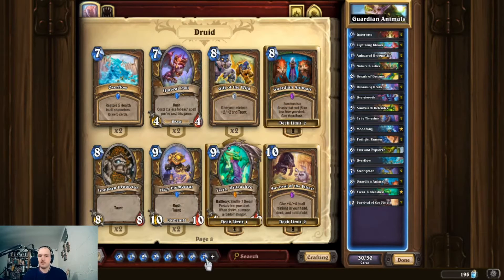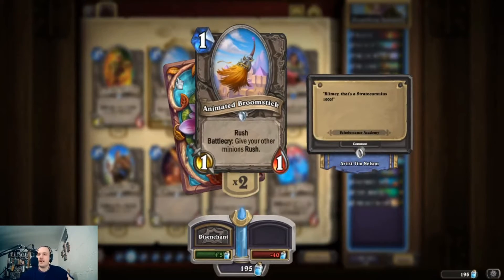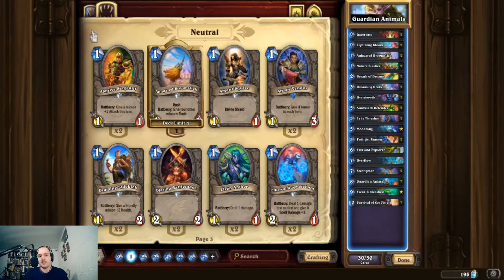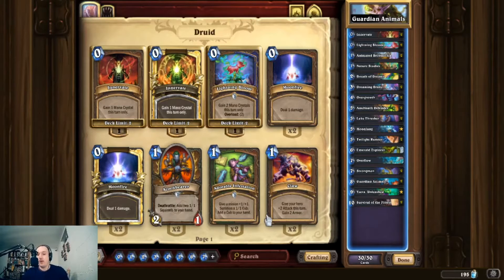There's one card I'm forgetting — Animated Broomstick. This deck can fall behind on board pretty easily because your minions aren't very impactful when played and we're trying to ramp. Animated Broomstick is really good at catching you up — if you fill your board with dragon portals or any minion, giving it Rush can make an impact. On six mana you can play Broomstick into Lake Thresher to clear the opponent's board, or use it with Twilight Runner to draw cards and overtake the board. All in all, this deck puts on a ton of pressure your opponent can't deal with. I'm 16 and 5 with this deck — about a 75% win rate — and the deck is very powerful.